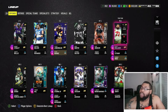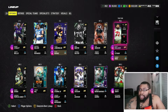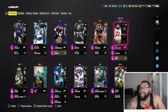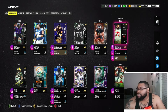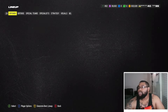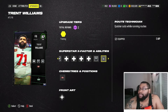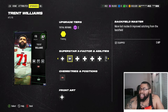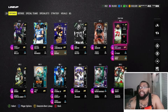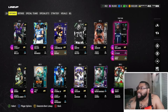At tight end I have Trent Williams — he's the Theme Team All-Stars fullback that just dropped. In the fullback position he's a 97, but in the tight end position he goes to a 99. He gets Route Tech, Backfield Master, and Vanguard for one AP. Having an offensive lineman at tight end who can run routes and has Vanguard is really OP, especially with my spread offense and RPOs.